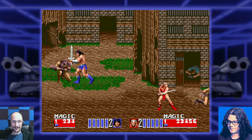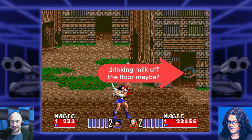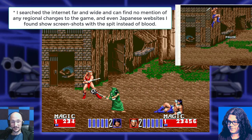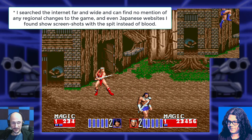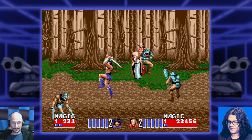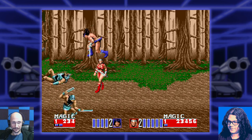One thing I noticed — I was wondering if this was a regional thing — notice the dead guy lying on the floor; it's like a puddle of spit or bile, like he vomited, instead of it being blood. I wonder if because we're playing the world version, in the Japanese version that was blood, or if for every version they just made it spit instead. It's tough to say.